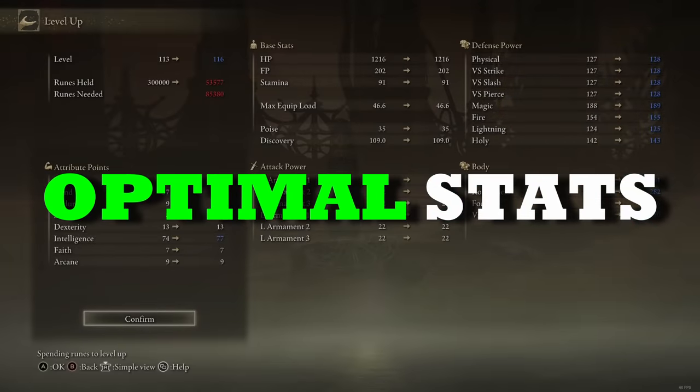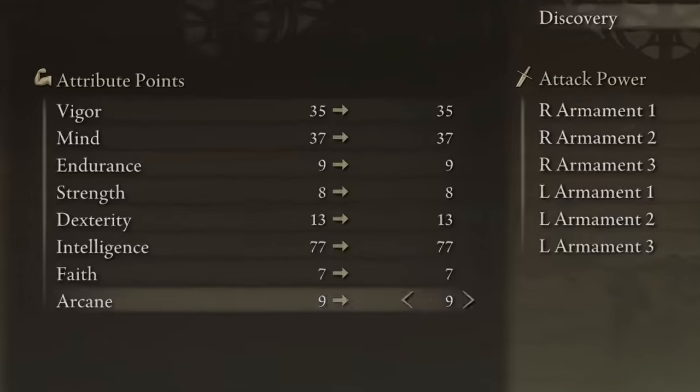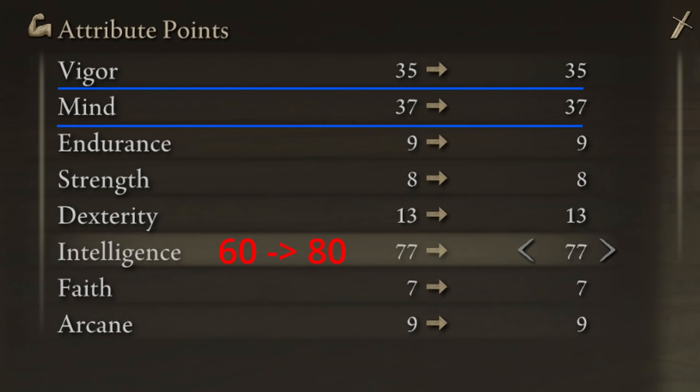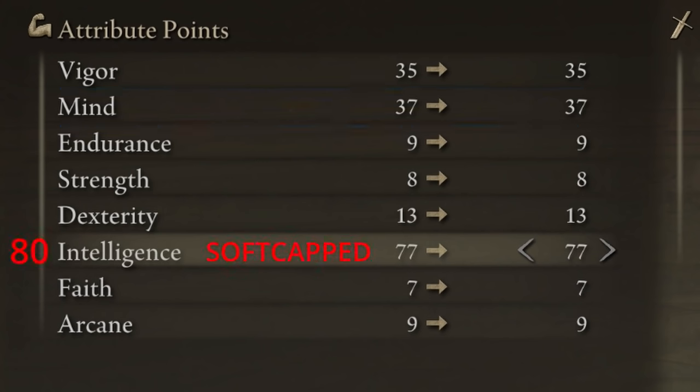Let's start with the optimal stats you will want to work towards. If you don't have 60 intelligence yet, get that as soon as possible as a mage. After 60 intelligence, diminishing returns start to kick in, but we will want to get 80 intelligence to get soft capped. Between 60 and 80 intelligence, it's also useful to get a point of mind or vigor for every point of intelligence, as the increases are relative and diminishing returns have not kicked in yet for mind or vigor. At 80 intelligence you are soft capped, and for the rest of the entire late game don't even worry about this stat anymore.